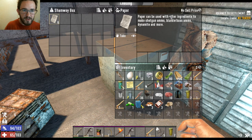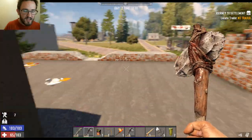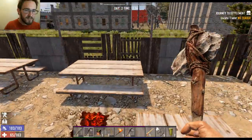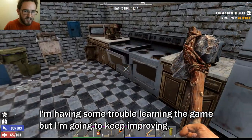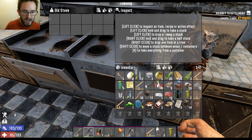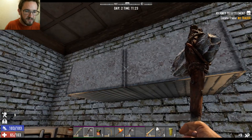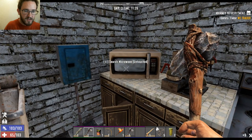Paper can be used with other ingredients to make shotgun ammo, blunderbuss ammo, dynamite, and more. I guess I should technically take it, because the blunderbuss is an early weapon that I might find in a loot crate or in a bag somewhere. So if I do find the blunderbuss, I'm going to need that paper to make ammo for it. Always got to check everything — you never know. Might have a cooking pot? No, but it does have iron and a couple of bottles. Nothing in the cabinets. Nothing in the microwave. Search the refrigerator — some glass jars.